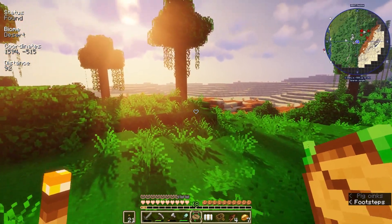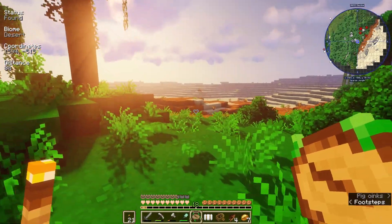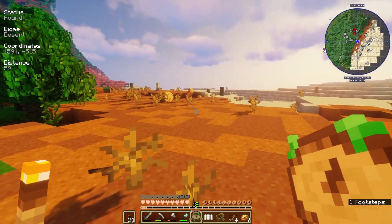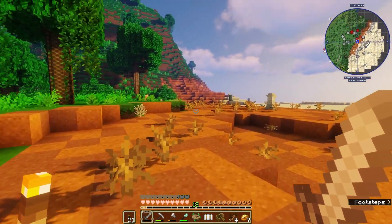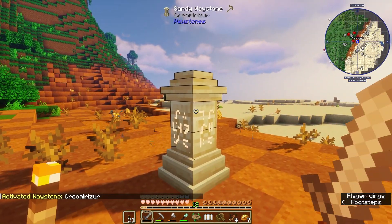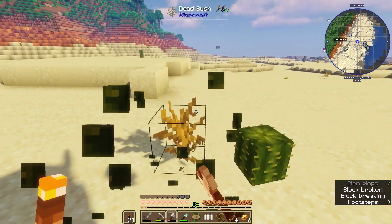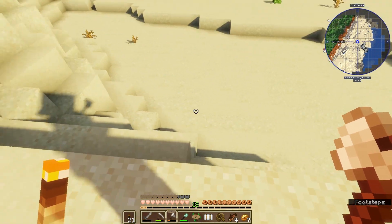There it is, friends — oh my goodness, we found it! I'm not sure if there's gonna be a lot of mobs here. Usually in the desert there are, but I'll just deal with it. There's a waystone here — let's go ahead and activate this. Okay, so this desert technically isn't even that big; it ends and cuts off over there.